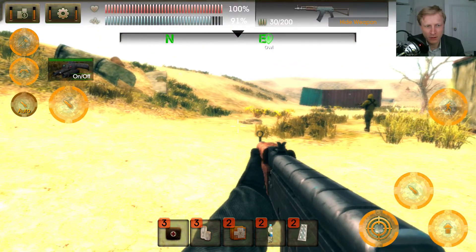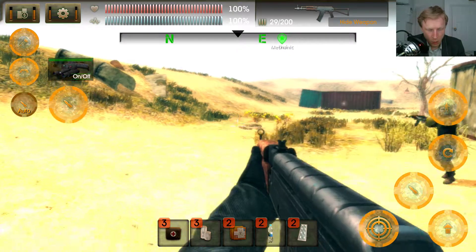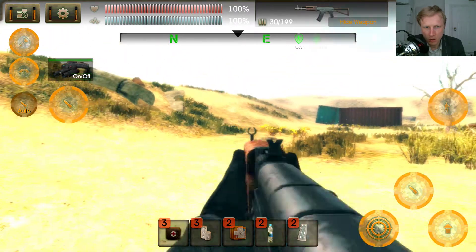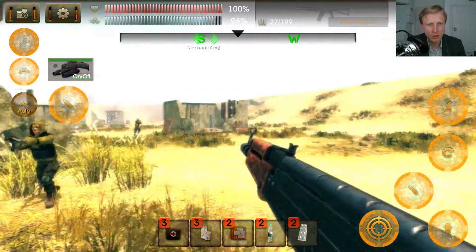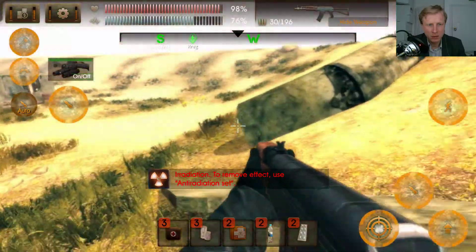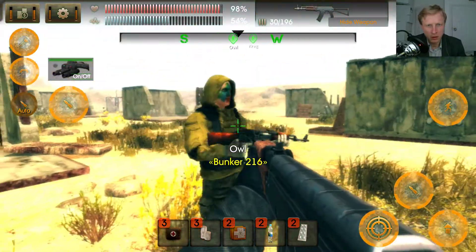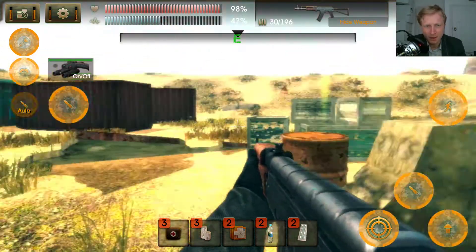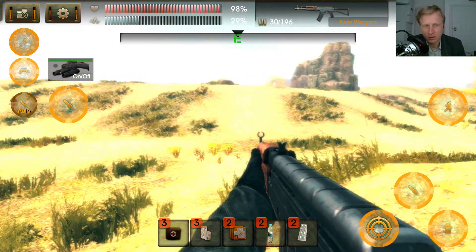Excuse me, what the hell — Y is jump, A is reload, RB is scope on/off, and LB is shoot. What the hell. Okay, that is not good — I'm walking into radiation. This is Owl. Everybody meet Owl — hello Owl. He's at Bunker 216. The controls are basically pre-mapped for you, so you can't choose anything, you can't remap.